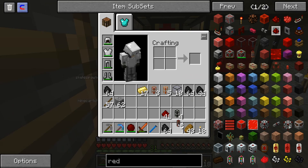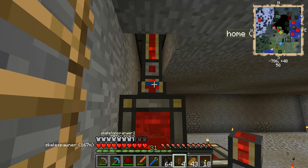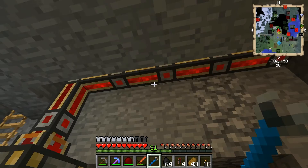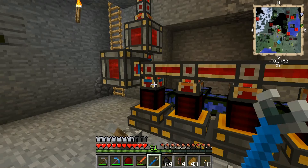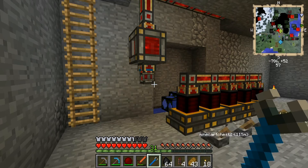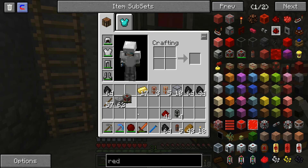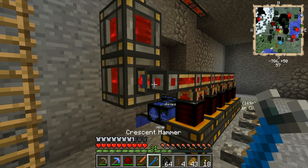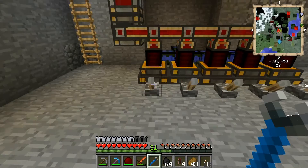That's outputting energy while these are taking it in. Hmm, what am I doing wrong? Let me put this thing here. This is inputting, that's outputting. Okay, let's put the coal in and these should start turning on. Let's see if it's maintaining its water levels — looks like it is.